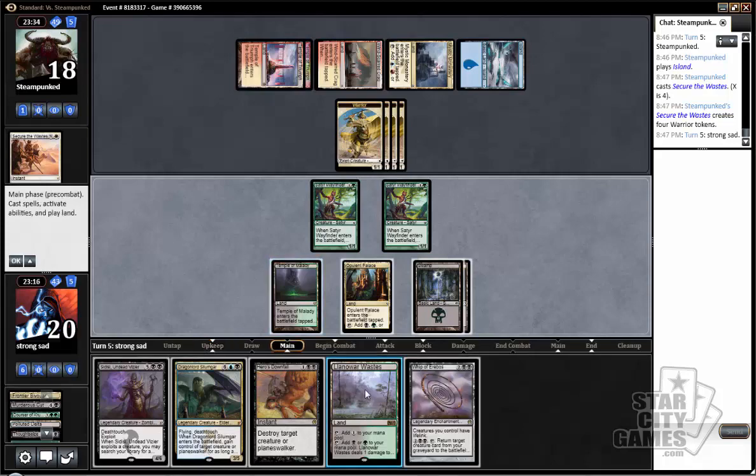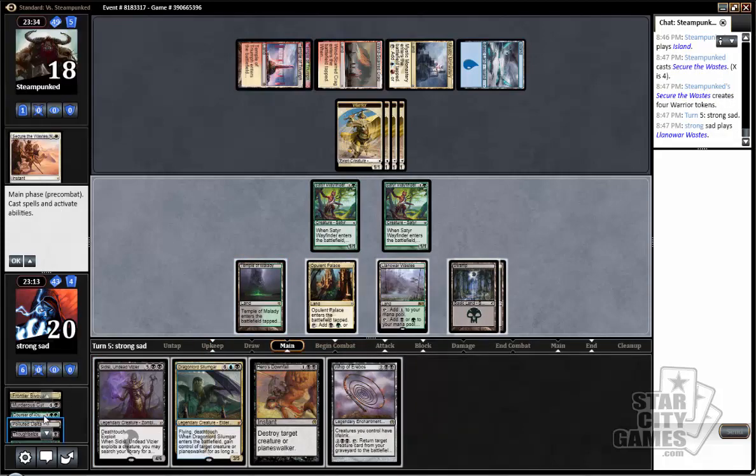I really hope it's not Dragonlord Ojutai. Although, if he does play Ojutai, we do have a chance to play this Sidisi while he's tapped out, and if he goes attack and plays something else, we could potentially steal it with Dragonlord Silumgar. That is an Ojutai — cost five. Well, maybe not. Secure the Wastes. We don't have a Doomwake Giant main deck, but we do have Dragonlord Atarka. I'm not sure if that's what I want to go get. That was a pretty good draw, if I do say so myself.